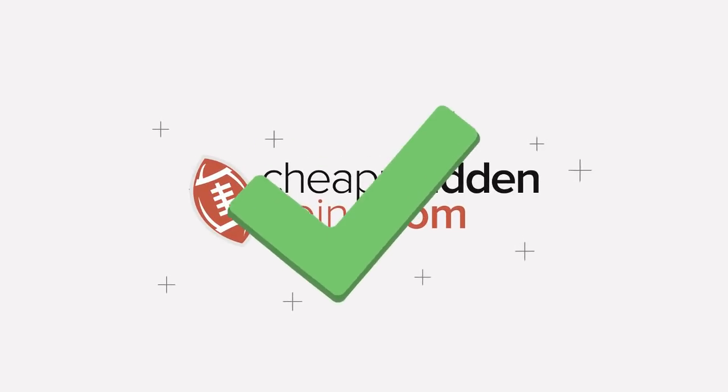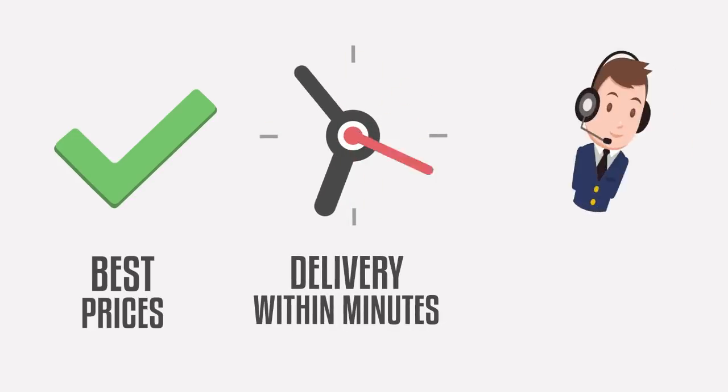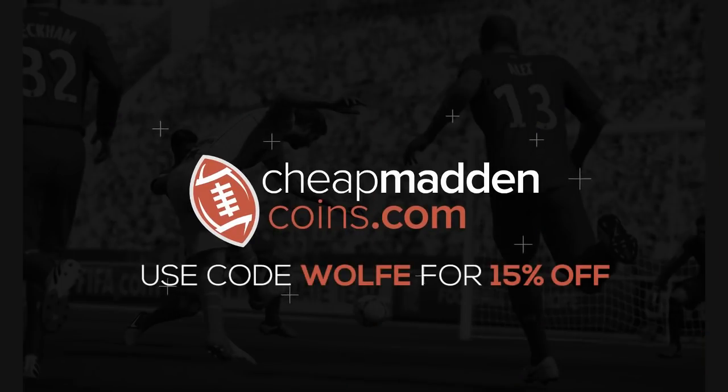If you need help building your team or selling your coins, make sure you head on over to CheapMaticCoins.com for the cheapest prices, fast delivery, and 24-hour customer support. And use code WOLF for 15% off.